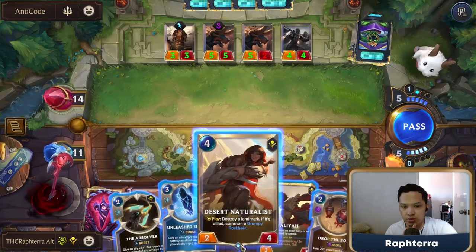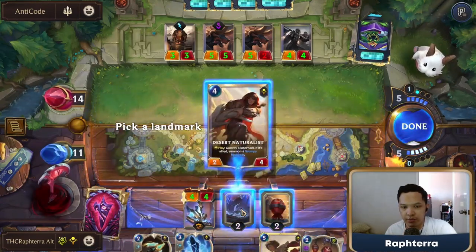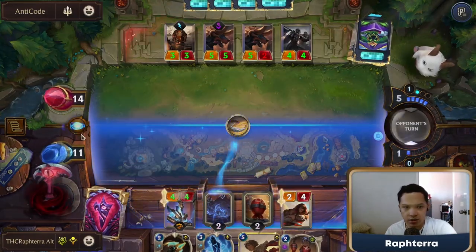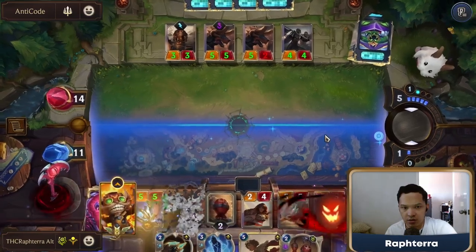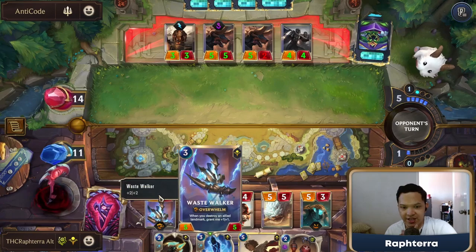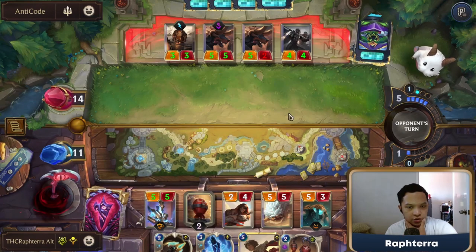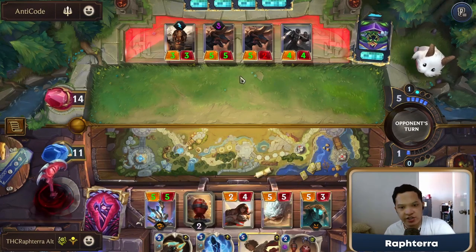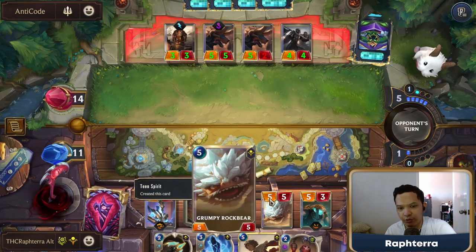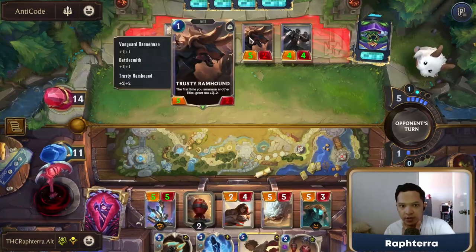We can drop the Bomb — but just to keep up on board, let's do this. I'm not gonna be greedy with my Taliyah. And I'm not gonna attack yet with my Wastewalker because it could grow even larger. I think I just take this trade — I like the trade.